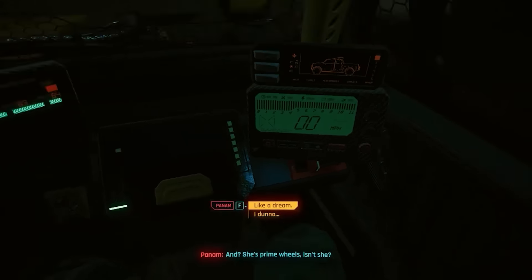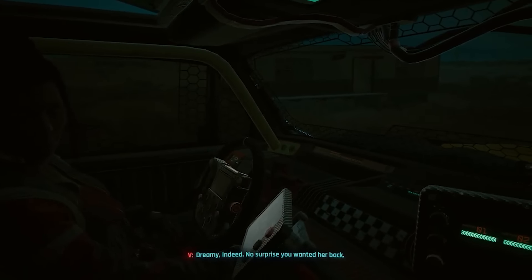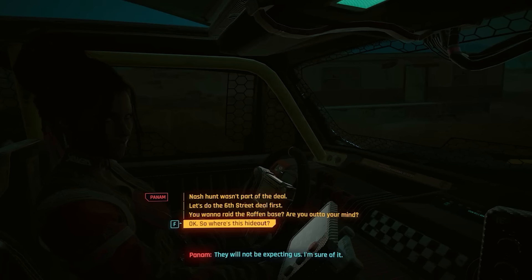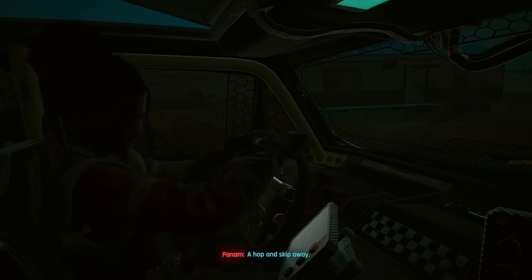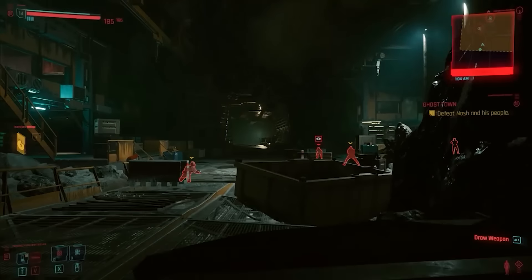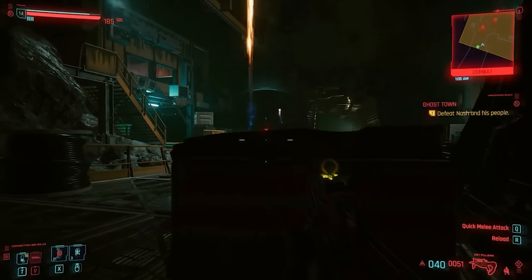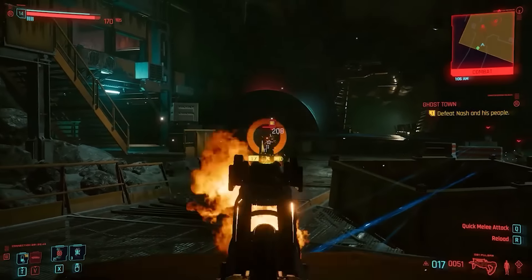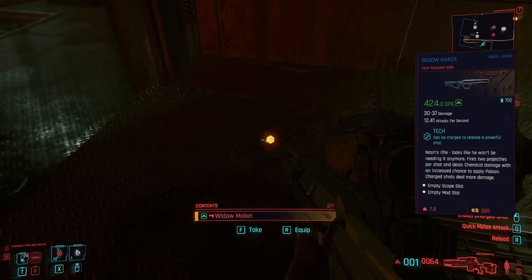Now we're in Panam's main story quest, Ghost Town. After recovering Panam's stolen vehicle from the Raffens, you can decide whether or not you want to help Panam take care of Nash. Let's help her out, why not? The plan is to go to the Raffens' base and take care of every single Raffen in the base, including Nash. And for taking care of him, we get the Iconic Precision Rifle Widowmaker.